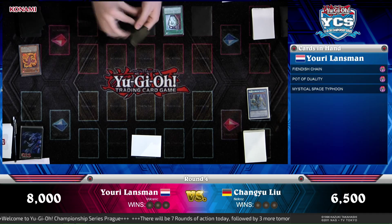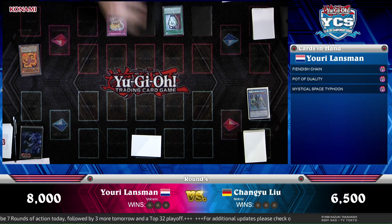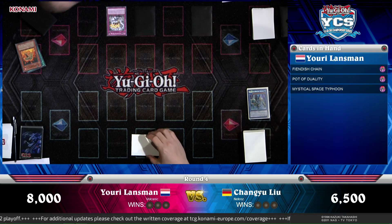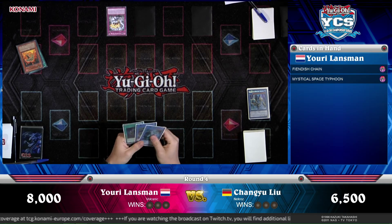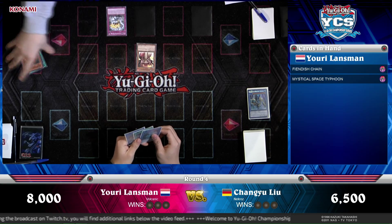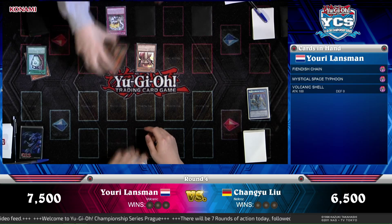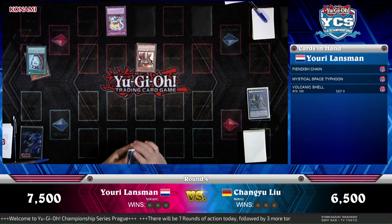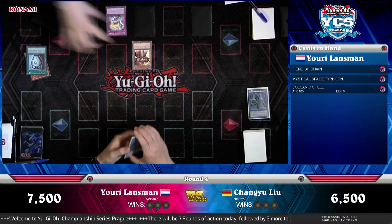Yuri plays Pot of Duality — two Pot of Duality showing, he takes whatever the third card is. Very quick Pot of Duality. He's also got a Mystical Space Typhoon in hand now — it was the Volcanic Shell he just added. Using the Blaze Accelerator Reload to reload his hand — dropping the Shell into the graveyard to draw a card, then getting another Shell to hand for 500 life points. Scatter Shot is an older card, but it wasn't really useful before Blaze Accelerator Reload.